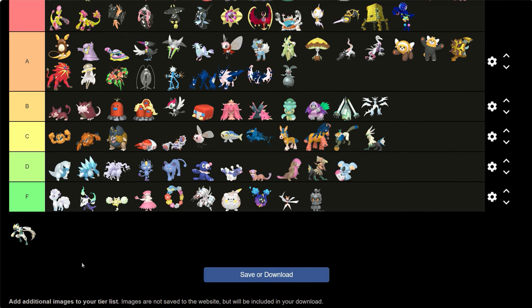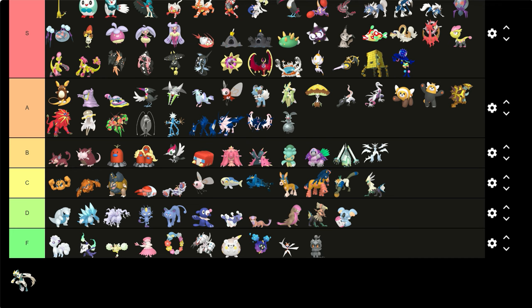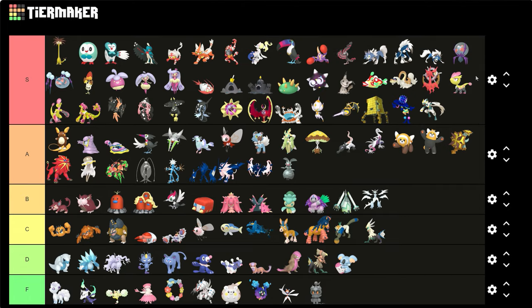Zeraora — our final one. I do enjoy that silver color, that's an S. It also has blue highlights on its feet and its midriff, and then yellow highlights in its hair. I love it.